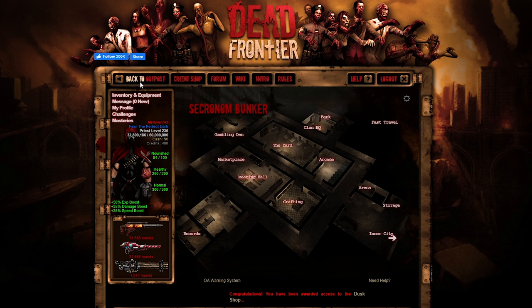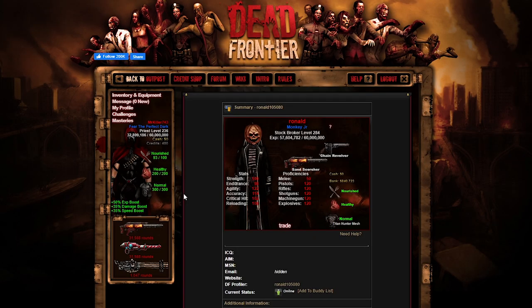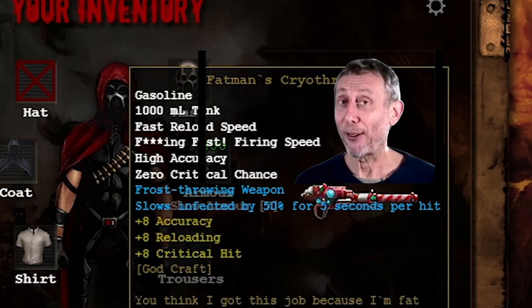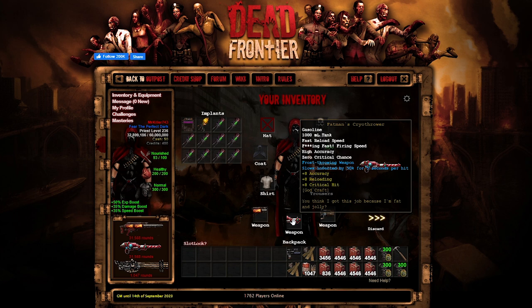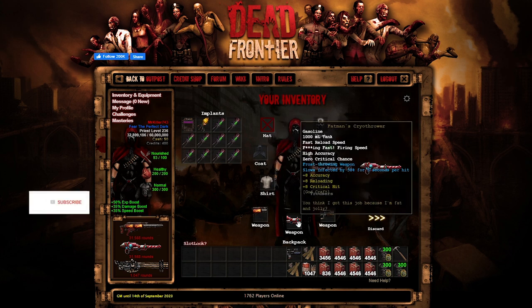I'm just gonna get straight to the point. First things first, let me give a huge shout out to Ronon — he pretty much offered to lend me the Fat Man's Cryothrower, and honestly I'm pretty excited about this one. A lot of people were basically making the comparison between both of these weapons and I'm really curious to see how both of them perform in the Wasteland.